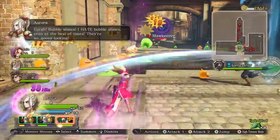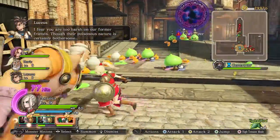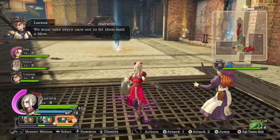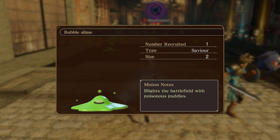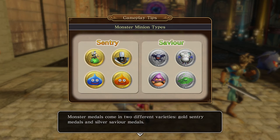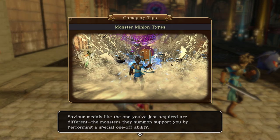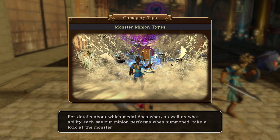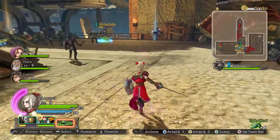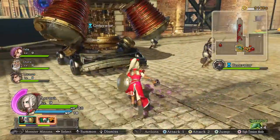We're being assaulted by bubble slimes, which are very gooey. If we can get one of those coins it will trigger a tutorial, which we'll do shortly. We'd actually just dismiss our goo-based friend to pick this up. There you go — tutorial! A Savior lights the battlefield with poisonous puddles. This is a different type of coin: we have Sentries and Saviors. Sentries stand there and fight; Saviors are a one-off cast — basically a traditional RPG summon where they do a big attack and then leave.